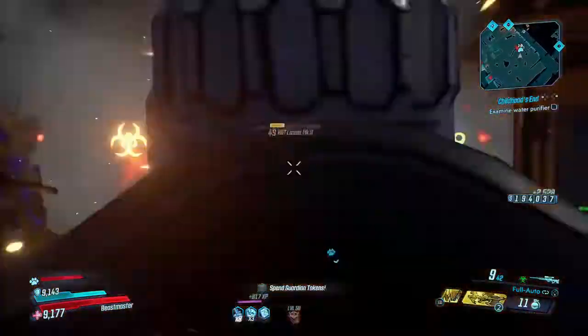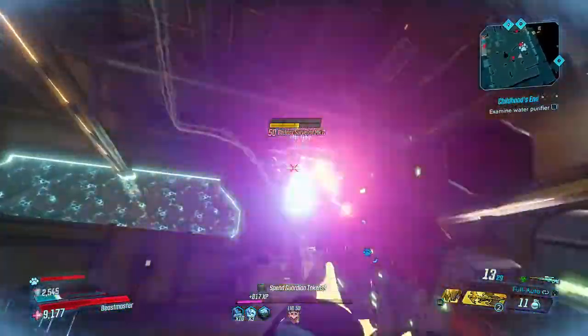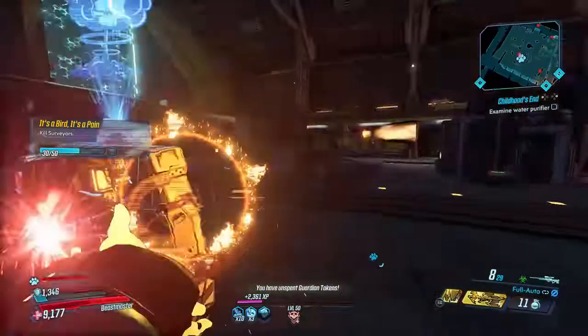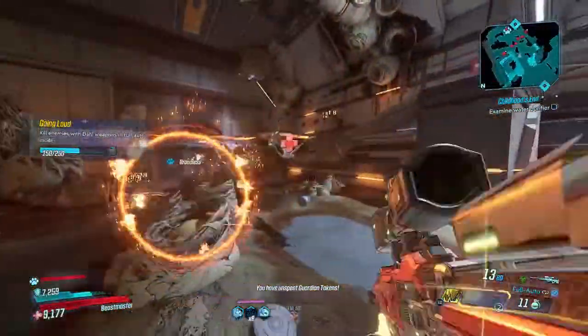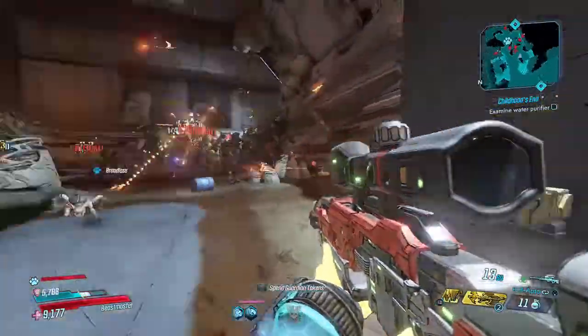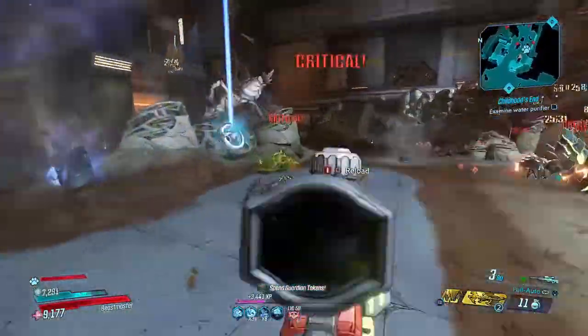That's a pretty strong anointment, especially for the Moze build — although you could definitely run a perk like 'Forge' where you just get that effect anyway. The Auto Aim is definitely a unique weapon in that you can switch off modes between full auto and burst fire.